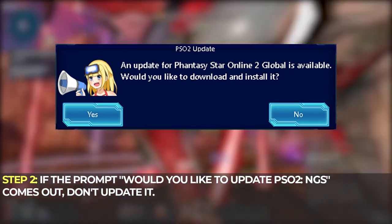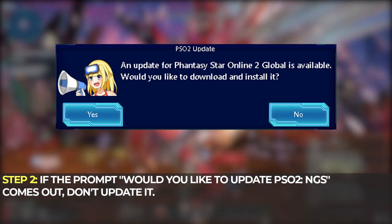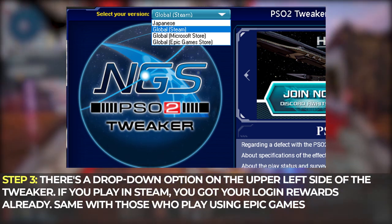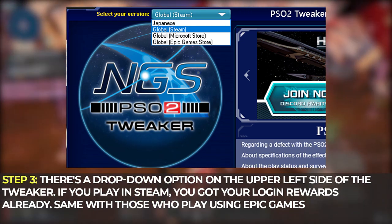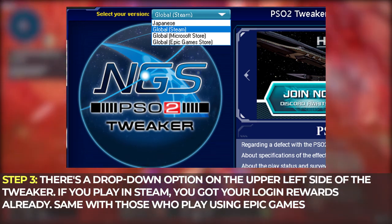Step 2: if the prompt 'Would you like to update PSO2 New Genesis?' pops up, just click No, or else it might install NGS on your PC again. Step 3: there's a drop-down option on the upper left side of the Tweaker where you can select your version — whether Steam, Xbox, or Epic Games. So if you're coming from Steam, I'm pretty sure you've got your login rewards already. Same goes if you play on Epic Games.